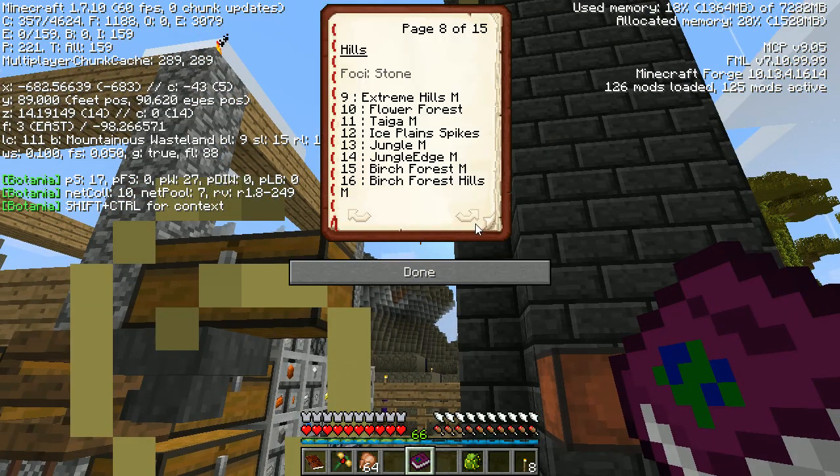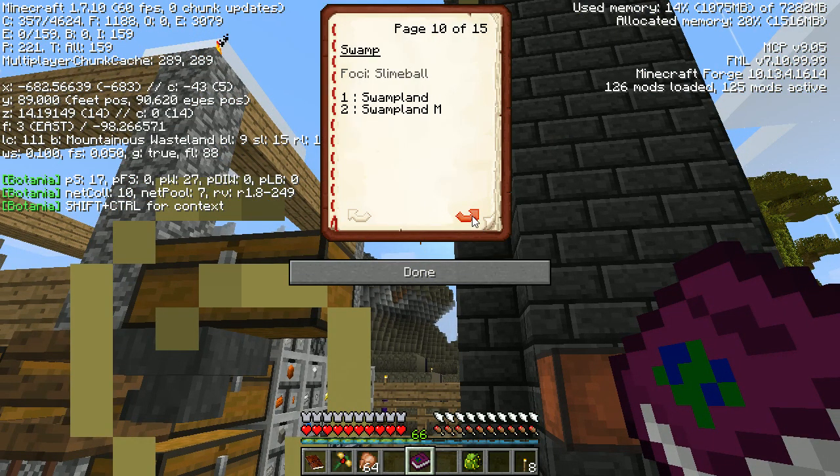For swamp land - if you use slime ball with jungle sapling you get jungle, jungle edge. With netherrack... this isn't actually telling us much. You can use a skeleton skull to get tainted land - yeah, I don't want that. Or maybe these are the things you can get randomly - I don't know, something to research.